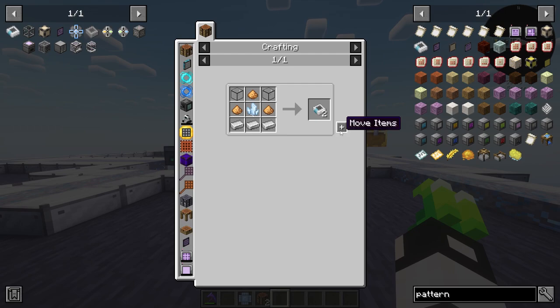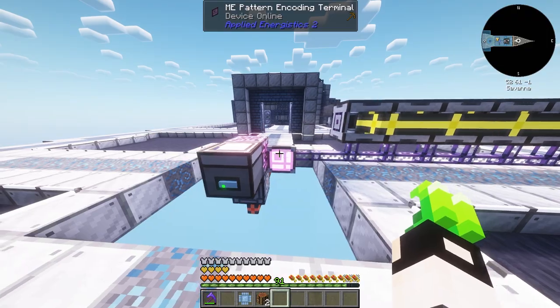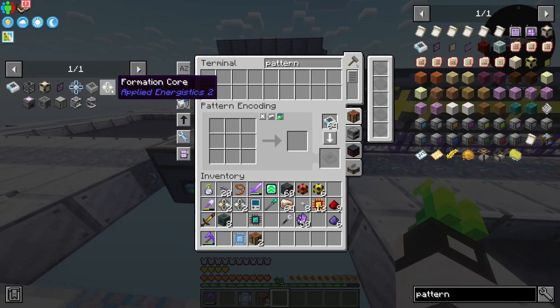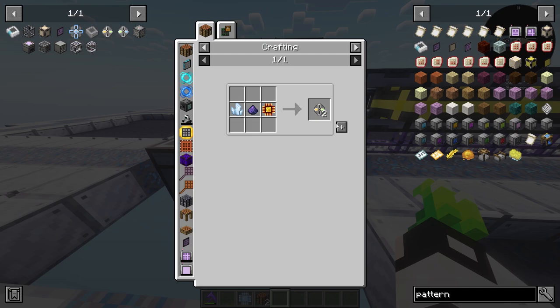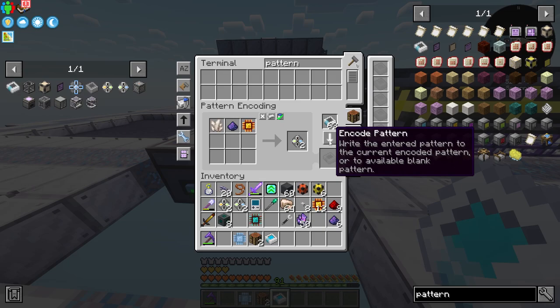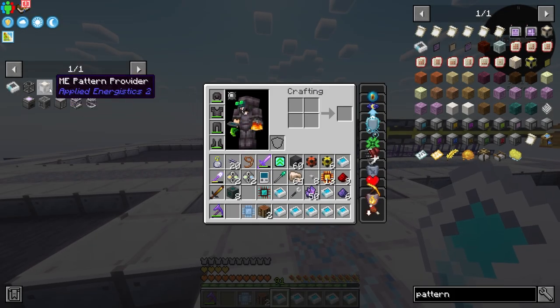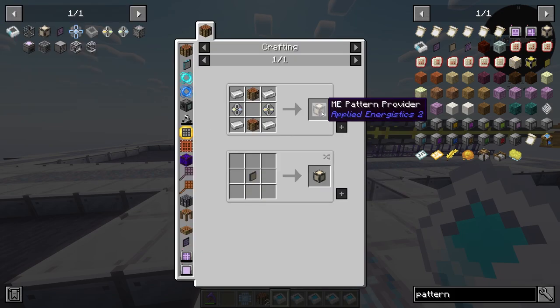We click on the item we want and encode the pattern — perfection! Let's do all of these. Now that we have the patterns, we need to place them somewhere — that's the ME Pattern Provider.